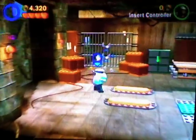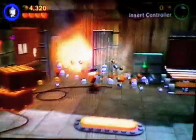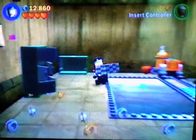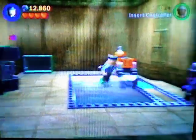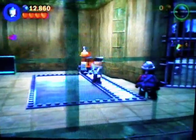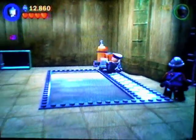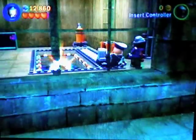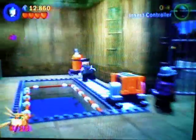Number two: get your explosive guy out again and blow up that gate. Now just start blowing stuff up. You see here, we got some checkers. Look at that — fell right on there. Lucky us. Anyways, pull that back and there we go. Another treasure and a weirdly placed pool.